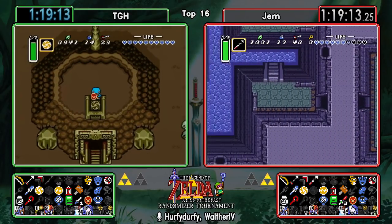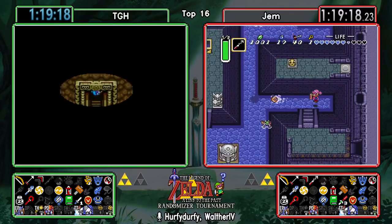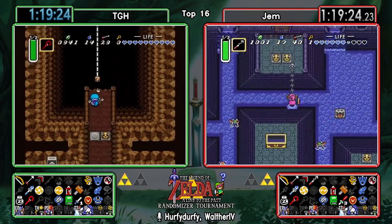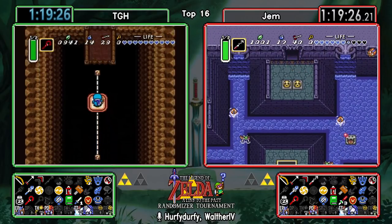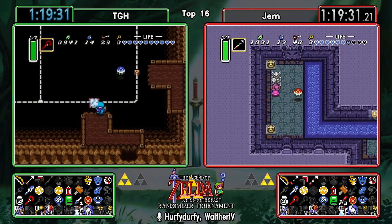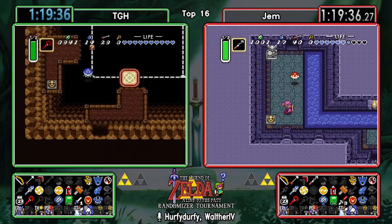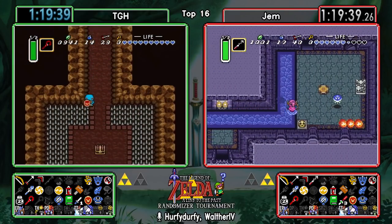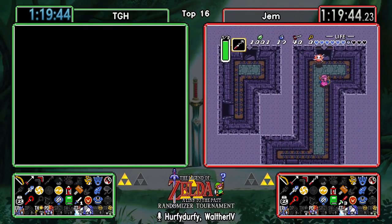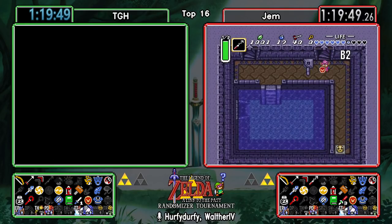The check into Swamp Palace when you know where the Hookshot is - that's probably not very high up on your priority list. TGH saves and quits as well, might just be biting the bullet here and going for Swamp Palace.